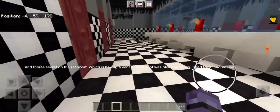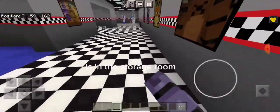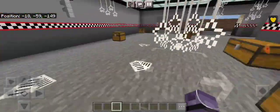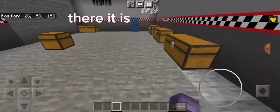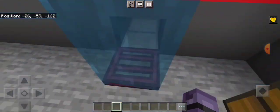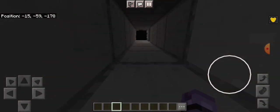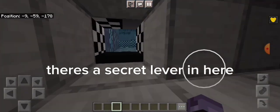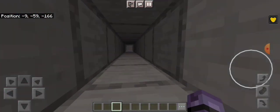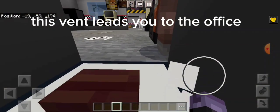You need to go another way — it's in the storage room. There it is. There's a secret lever in here, and there's the other vent. This vent leads you to the office.